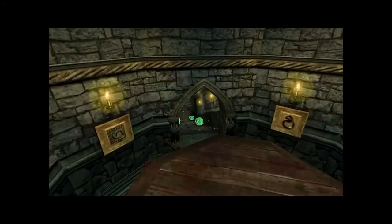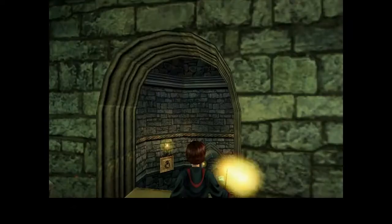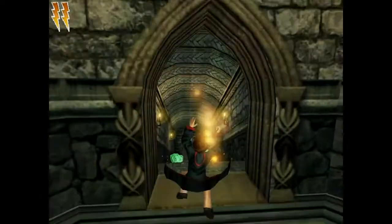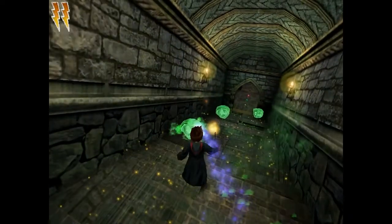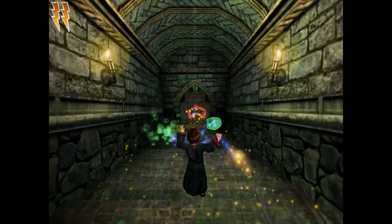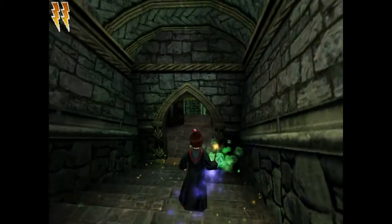Cast on it — it creates these platforms that block up the pits. Convenient. Now normally you'd have to hop from platform to platform avoiding the pits, but here you don't have to worry about it. And you don't have to worry about that pixie too much either.